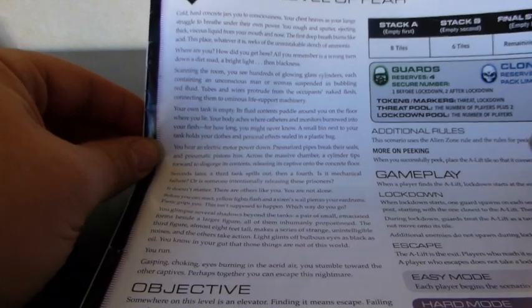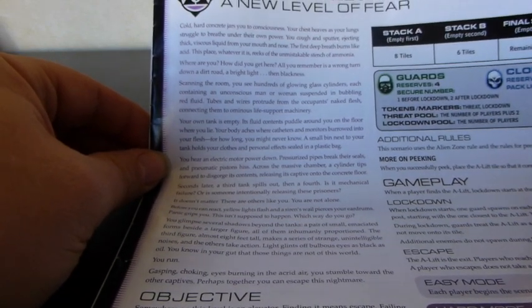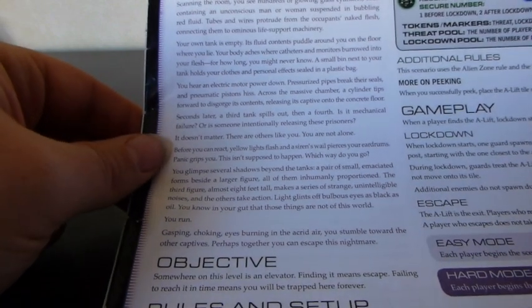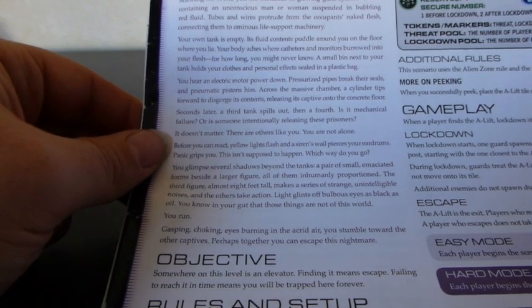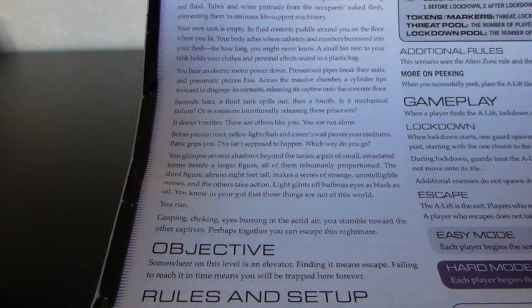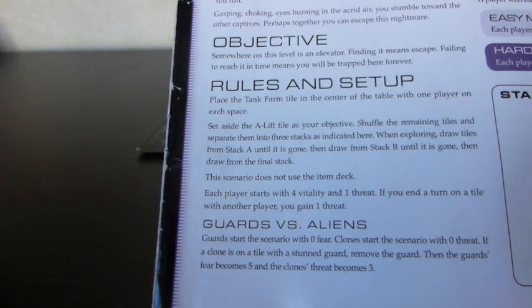Here's a quick playthrough using the first scenario in the game. This is the first scenario, called 'A New Level of Fear.' The story says you wake up in an underground area, don't know where you are, something's burning your lungs, and creatures are coming towards you — it's time to get out. The scenario sets up the game and tells you the objective.